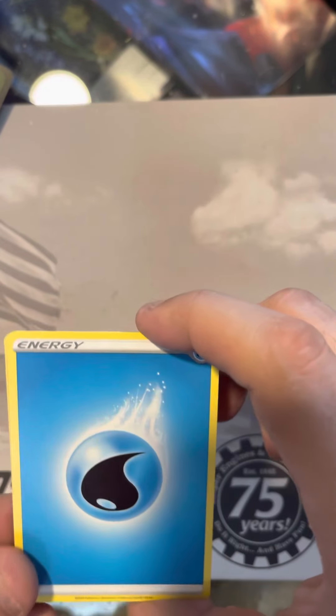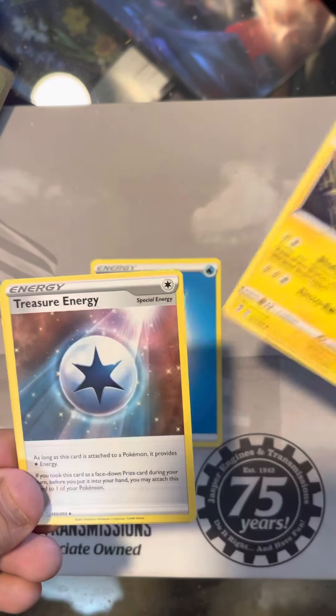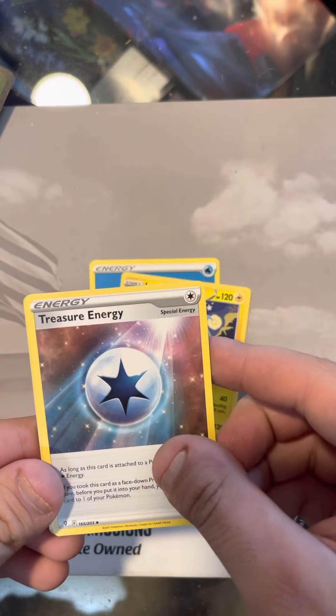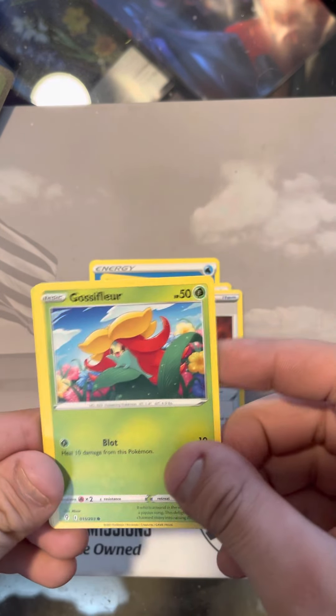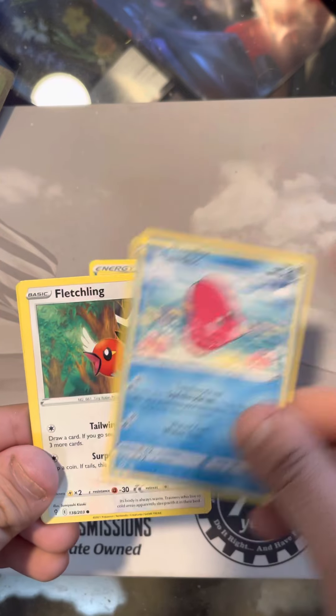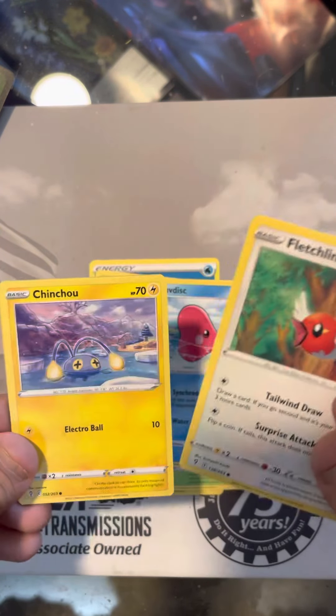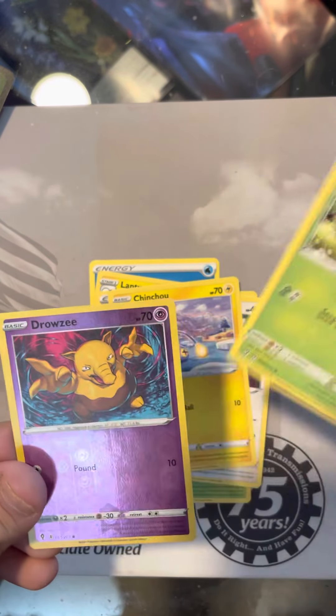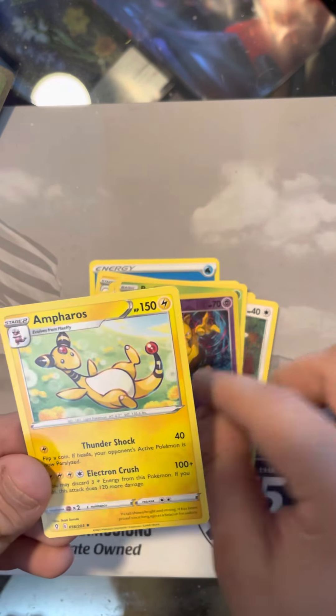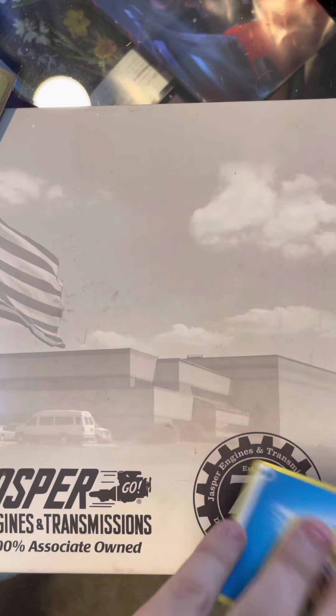Okay, we got a Water Energy. Lantern. We got a Treasure Energy. Digging Gloves. Glossifer. Love Disc. Fletching. We got a Chincho. Petilla. Reverse Hollow Drowsy. And we got a Rare Amphorous. Nothing crazy on pack number one.